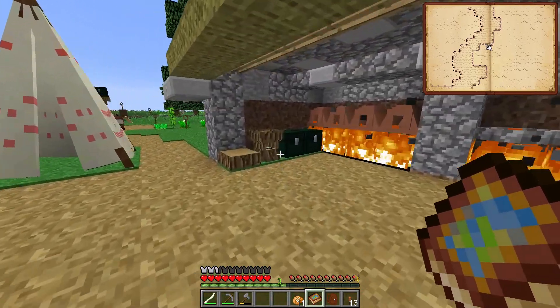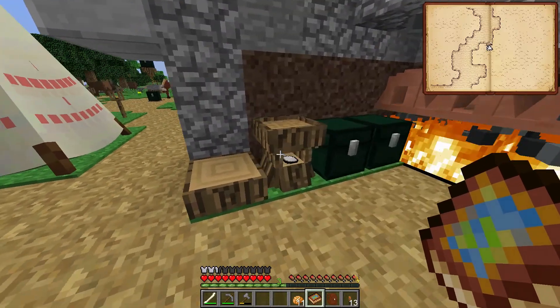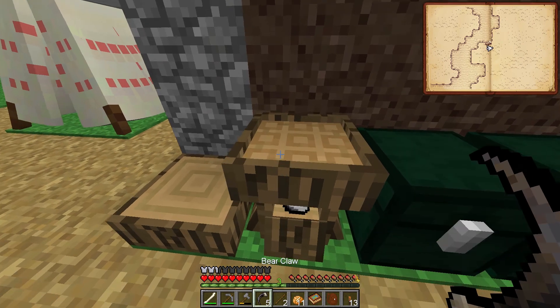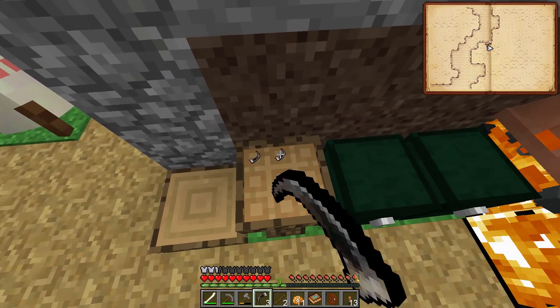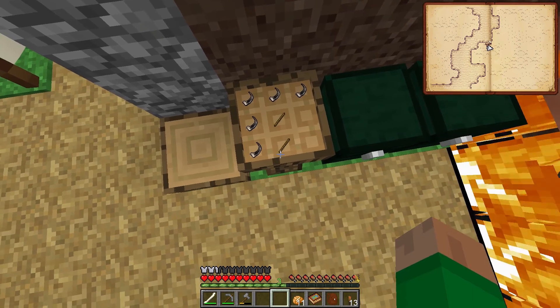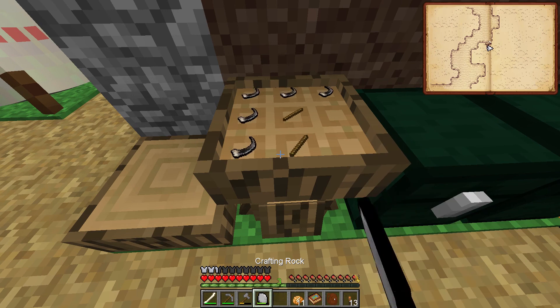I think today the first thing we're going to do is jump right in and make a couple things. One of the first things I want to make is a better weapon — the Bear Claw Paxil — which I believe is relatively easy. I stumbled across a couple bears in my exploration and they gave me the extra claws I needed to make this, so let's go ahead and put this together.